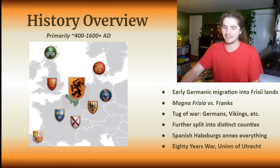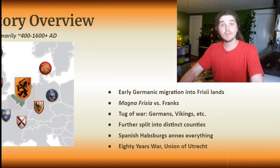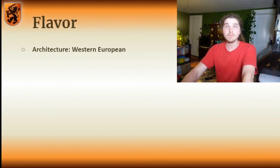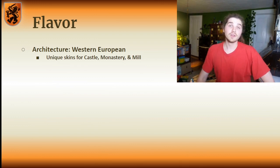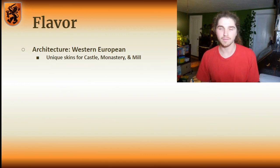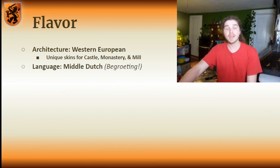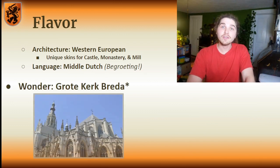While you could split a Dutch civilization into a bunch of hyper-specific subcategories — such as Frisians, Hollanders, Flemish, and all that — I found it more parsimonious and clean to bring them together under the unified umbrella of Dutch, sweeping many of the differences between these factions slightly under the rug for the sake of clarity and simplicity in game design. Their architecture would obviously be Western European with unique skins for the castle, monastery, and mill. A unique castle skin is pretty much par for the course these days. A monastery could be a cool way to show off their Protestantism. And the Dutch windmill is an absolutely iconic image.